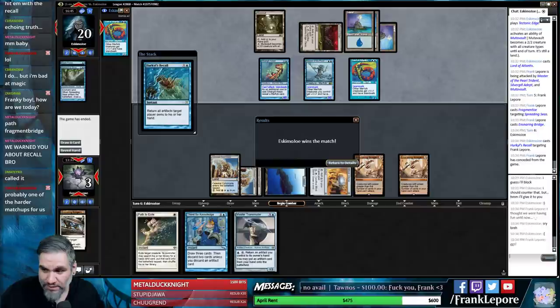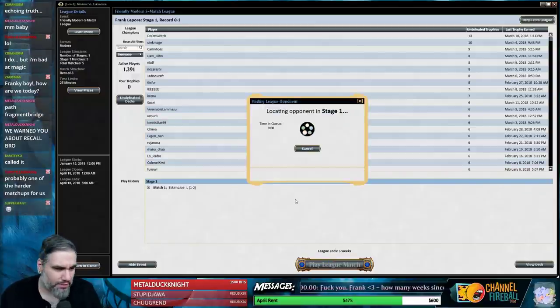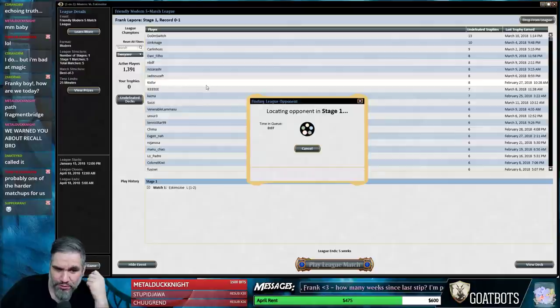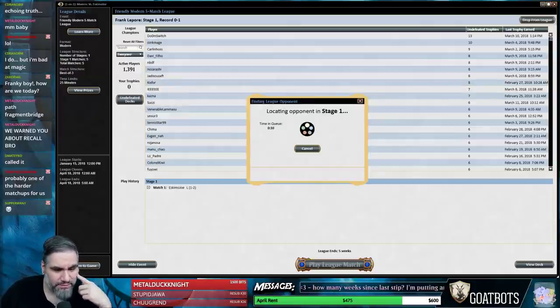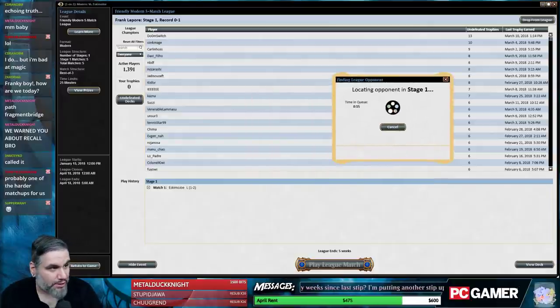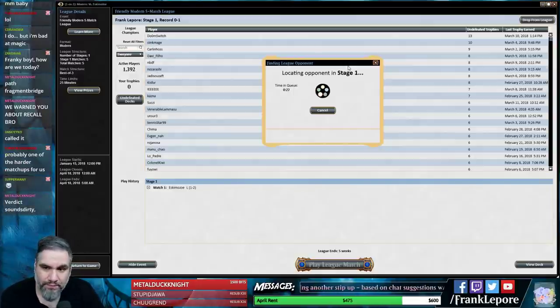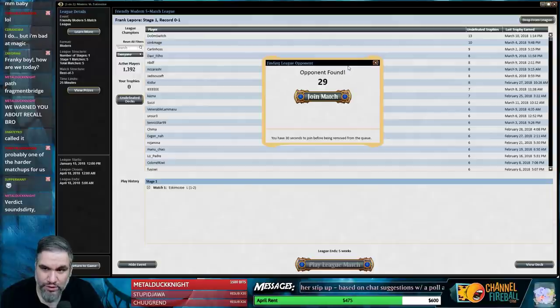Still closer than I would have expected. I wonder if making this more white-based and putting Supreme Verdicts in here is reasonable, because you literally have two creatures in the deck — Master Transmuter and Blightsteel Colossus — and it already feels like a control deck. I thought Merfolk would be one of the easier matchups for us, just because you're not having to deal with removal, you can openly play a Master Transmuter. Whereas against Jund they're going to have Lightning Bolts, Thoughtseizes, things of that nature — which are problematic.